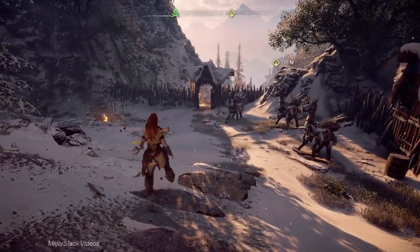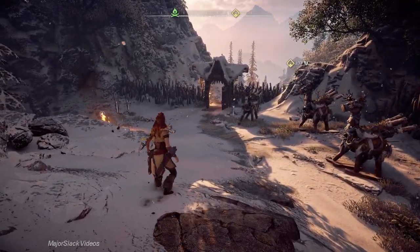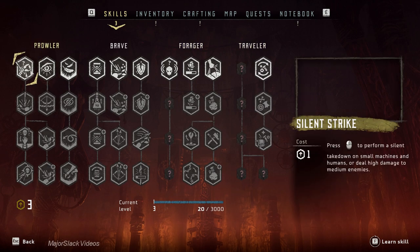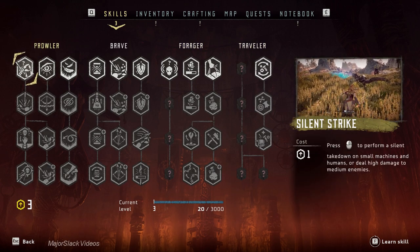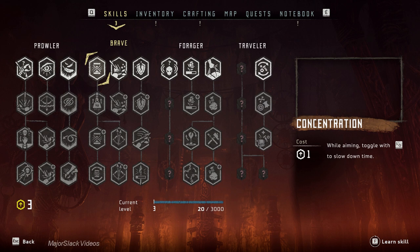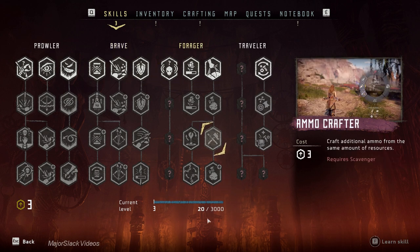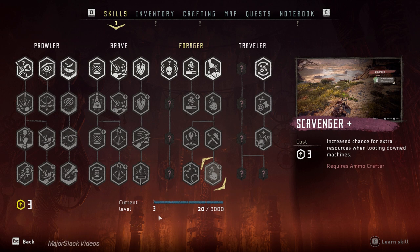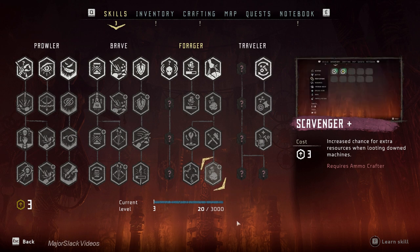Let me go over some very basic things about the game, starting with skill points and skills. You buy skills by spending skill points — we have three to spend right now. We earn more by leveling up; the next level requires 3000 XP. The XP formula is simple: just take your current level and add three zeros. That's how much XP you need for the next level. It's that simple.